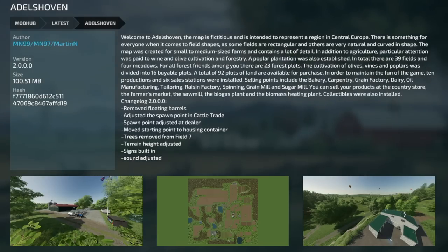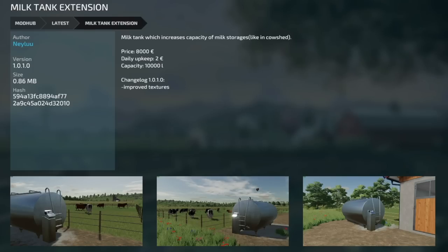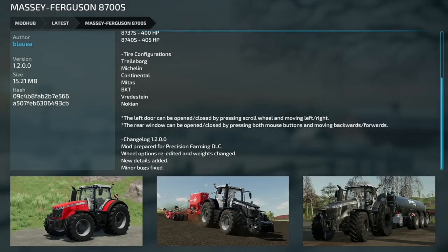We've got an update to the map Adelschauvin, going to be version 2.0. They removed floating barriers, adjusted the spawn point of the cattle trade, spawn point adjusted at the dealer, moved the starting point to housing container, removed trees from field number 7, terrain height has been adjusted, signs have been built into the map, and sound adjustments made. The Zader Proxima HS120 got an update to version 1.2 — Precision Farming ready, Simple IC ready, added horns and beacons. Milk tank extension updated to version 1.0.1 — improved textures. Covered pile storage updated to version 1.0.1 — small and medium warehouse added. And the last mod update for all platforms today is the Massey Ferguson 8700S from Blue Augan Modding, version 1.2 — Precision Farming TLC prepared, wheel options re-added, weights changed, new details, and minor bugs squished.